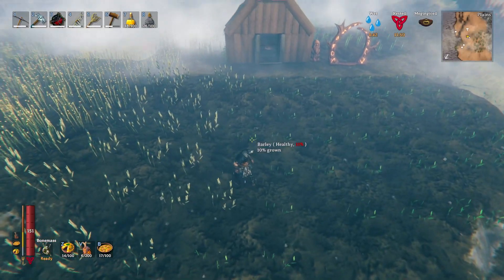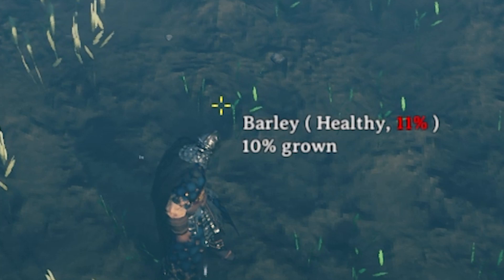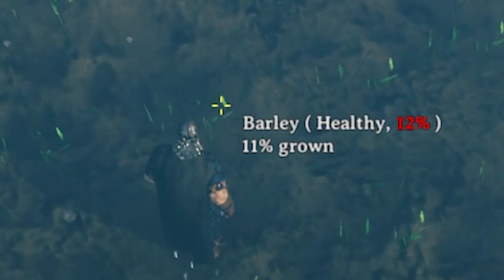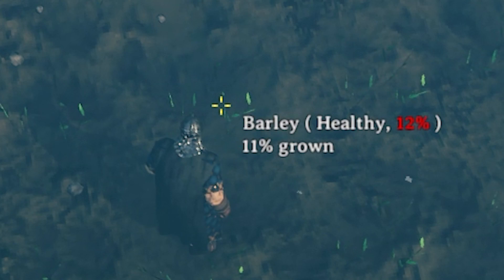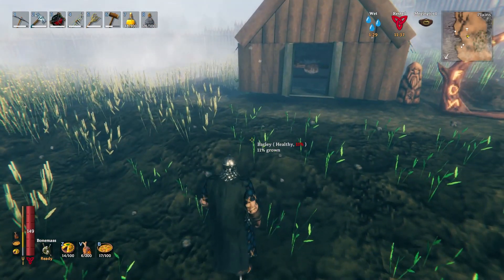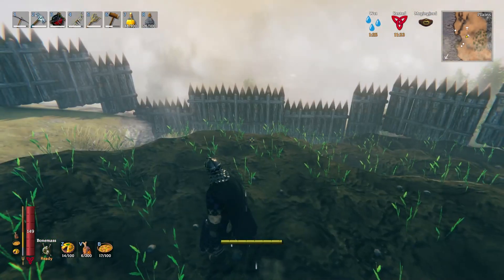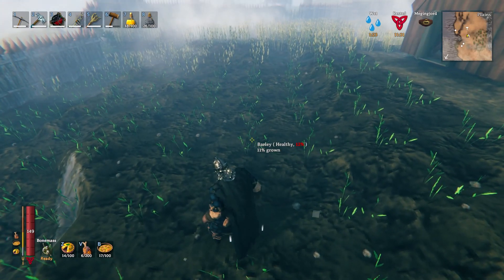The next mod is called Plant Grow Progress. This is a mod that allows you to see the percentage of how much a plant has grown. Once it gets to 100% it will be fully grown, obviously. But while it's in the stage of growing, you can see — okay, this one's at 10% or 11% or whatever — so you can gauge how long it's going to take until it's completed.